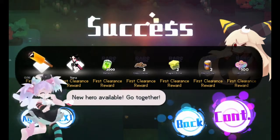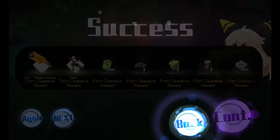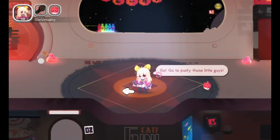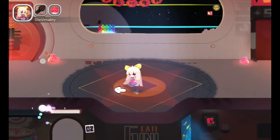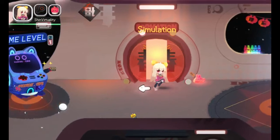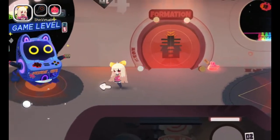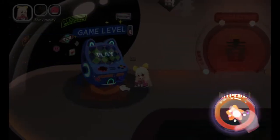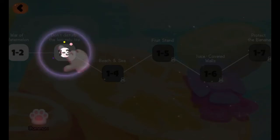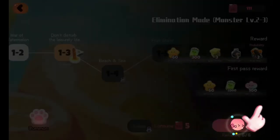'New hero available!' Whoa, don't mind if I do. I will back to my new hero. Formation - I can't interact with this simulation. Fine, I will go back to Fruitland. 'Don't disturb the legion of life.' I will go.